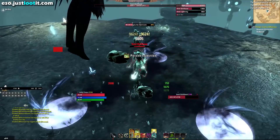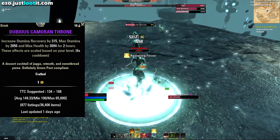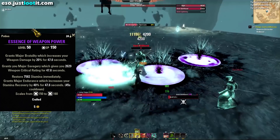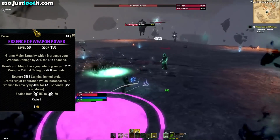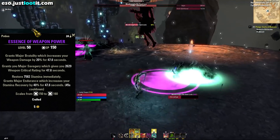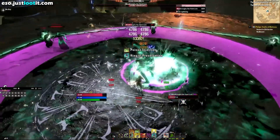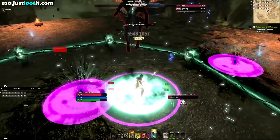As for our consumables, we are going to use Dubious Cameron Throne for our food — this gives us Stamina Recovery, Max Health, and Max Stamina. For our potions, anytime we're doing something challenging, we're going to use Essence of Weapon Power. This gives us Major Brutality, increasing our weapon damage by 20%, Major Savagery, and it restores 7,582 Stamina immediately while increasing our Stamina Recovery by 40%. Anytime you're not doing something difficult, feel free to use basic Essence of Stamina potions — they will be more than fine.